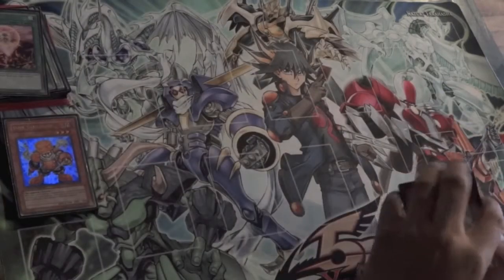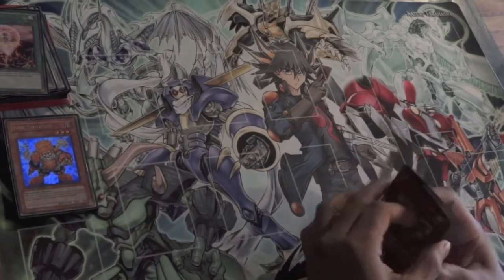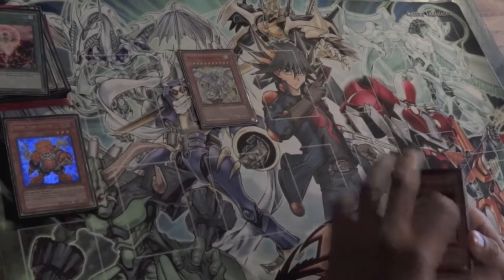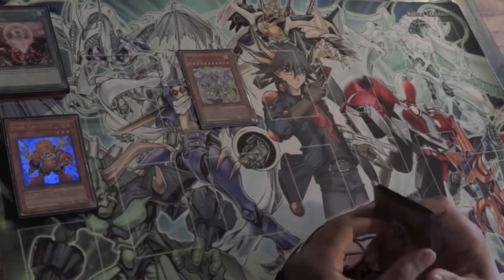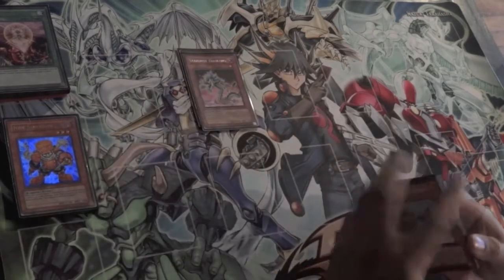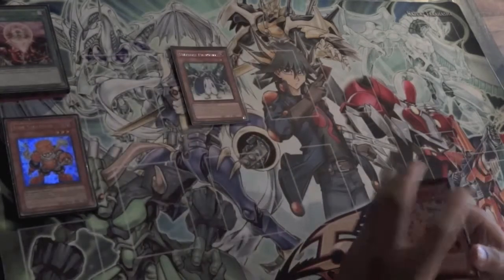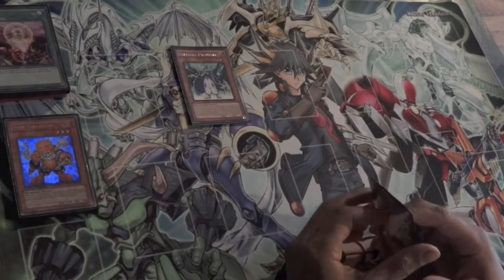Now we'll get into the monsters. I decided to add specific support that Yusei used — Stardust Dragon Assault Mode. Yes, I added him. He's a little broken, but for this format he's not crazy broken. For character duels though, yeah, he's a little annoying. I also added Stardust Shaolong — another Stardust-based card — and Stardust Phantom. Another good card, in case you can't bring out Stardust because you don't have any other cards.